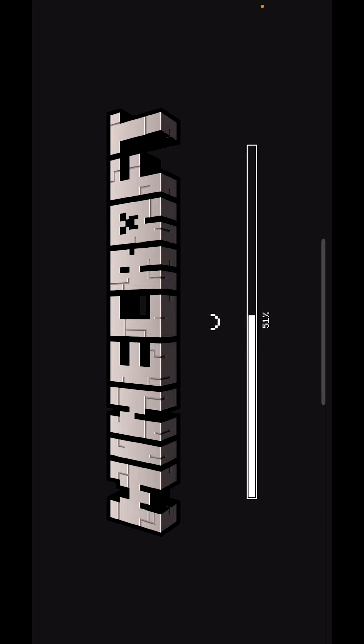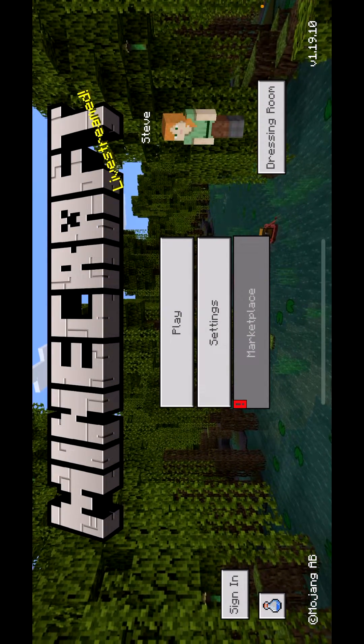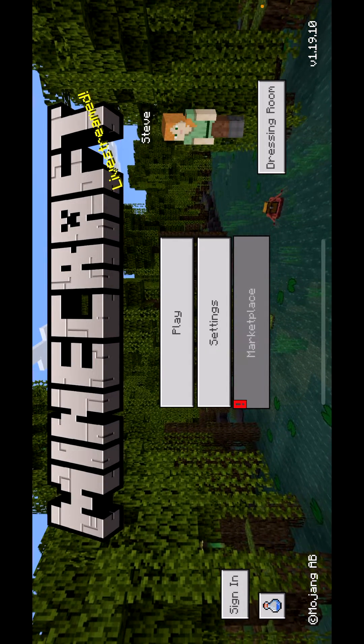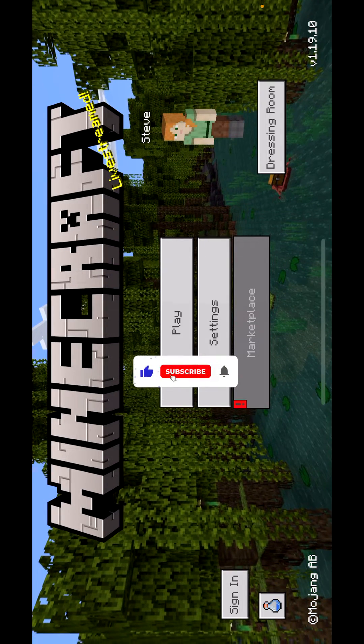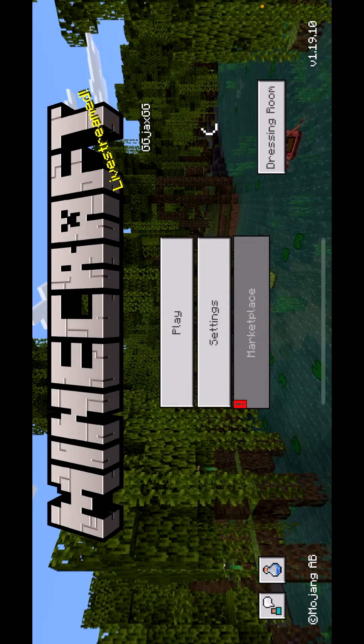If your device isn't compatible, you'll get an error. We'll click on 'Get the Item' — it's going to kick us over to Minecraft and then log in like it normally would to your account, and then it should open the marketplace. It's going to sign in first. You just got to be patient — there it is, I'm logged in, my GG Jacks GG account.